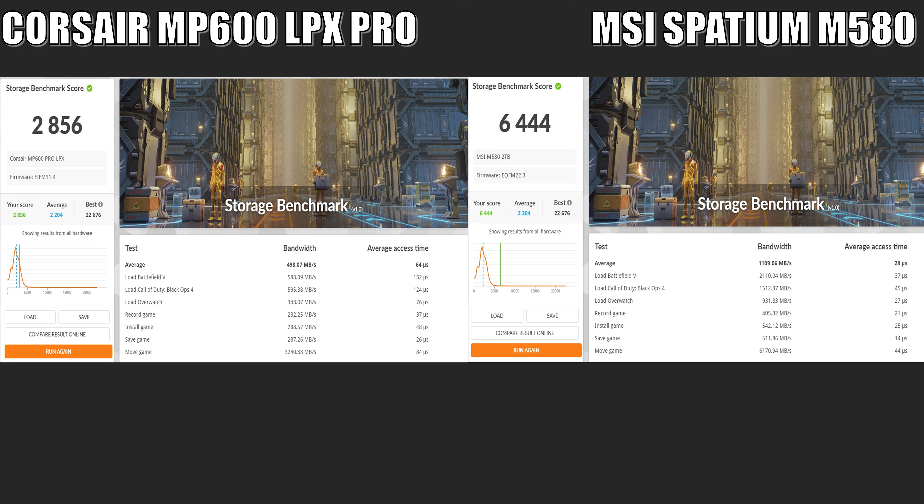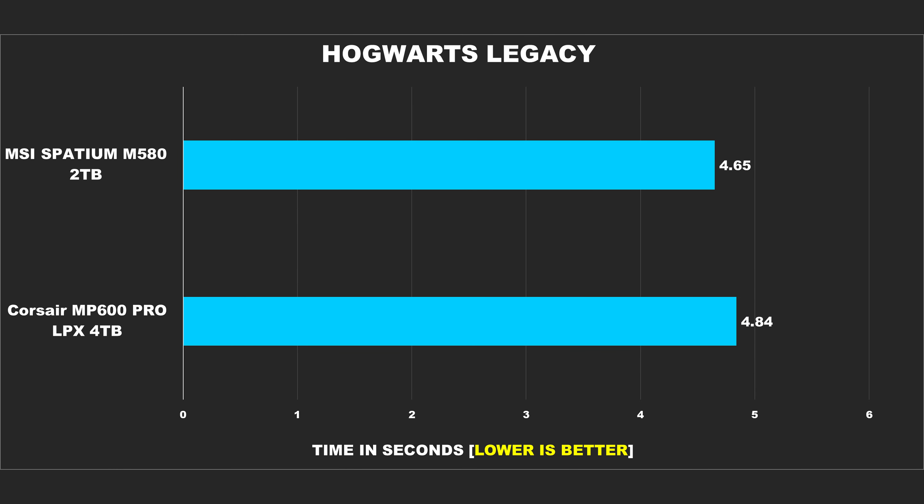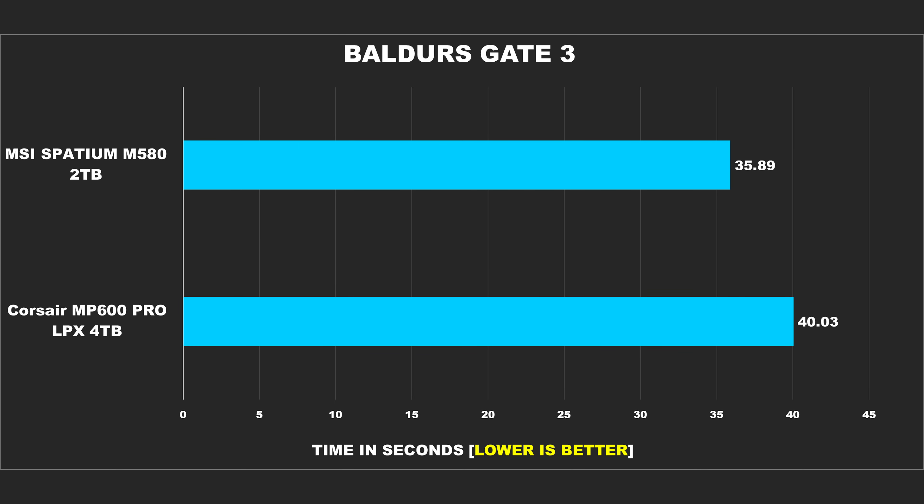Moving on, I wanted to show you guys some actual loading tests from some modern titles. While our synthetic benchmarks showed some impressive numbers, these results will paint a different picture. As you can see in Cyberpunk 2077 and Hogwarts Legacy, which are open-world games, load times are better on the M580, but the user would not be able to tell the difference as those load times were already blistering fast — we're talking about less than a second. I also tested Baldur's Gate 3, which has some relatively longer loading times. Compared to the other titles, it is substantially longer, but we can see with the M580 the difference between that and the MP600 is around four to five seconds. It's not a big deal.